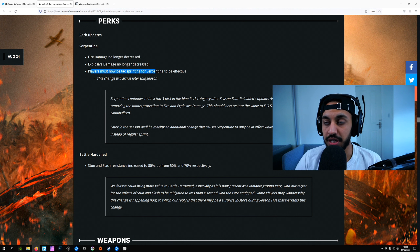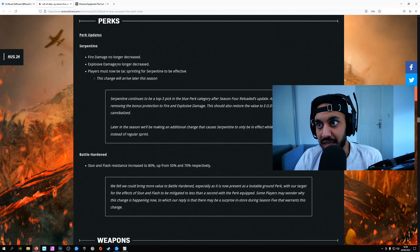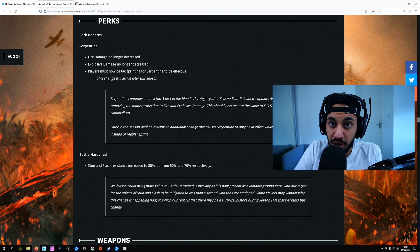This is actually a huge change to Serpentine. The reason for the first two changes is to make EOD more viable once again, because reducing explosive damage is mainly what EOD should be used for. But Serpentine could also do that, so now Serpentine is essentially just for bullet damage reduction.